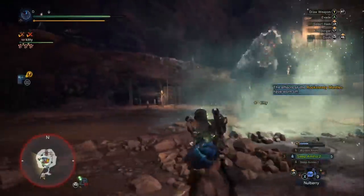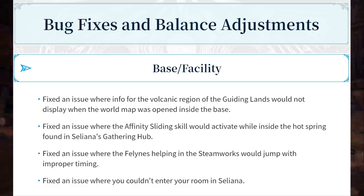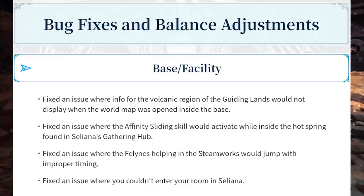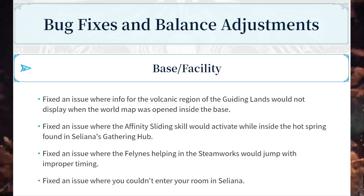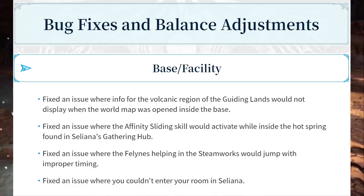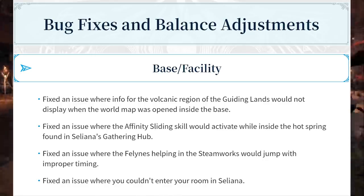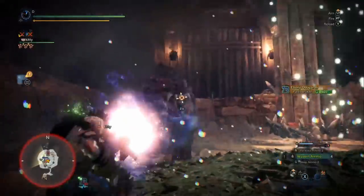Next up we have bug fixes and balance adjustments. Number one: fixed an issue where information for the volcanic region of the guiding lands would not display when the world map was opened inside the base. Number two: fixed an issue where the affinity slide skill would activate while inside the hot spring in Seliana's gathering hub. Number three: fixed an issue where the felines helping in the steamworks would jump with improper timing. And number four: fixed an issue where you couldn't enter your room in Seliana.